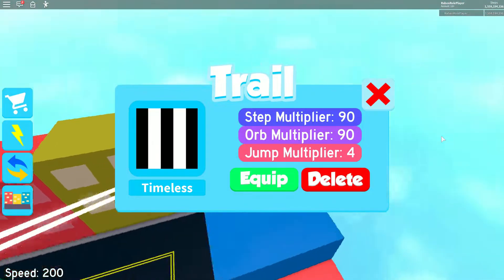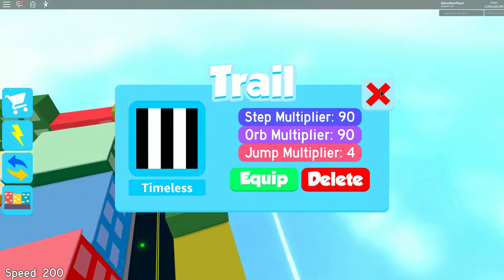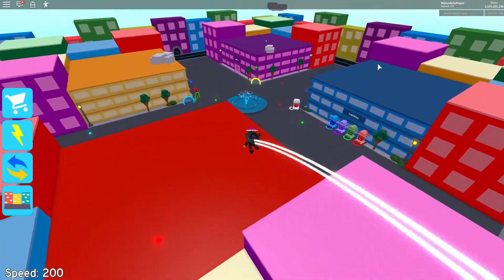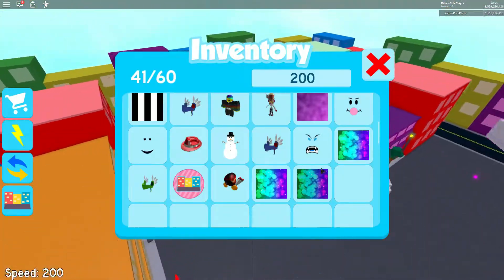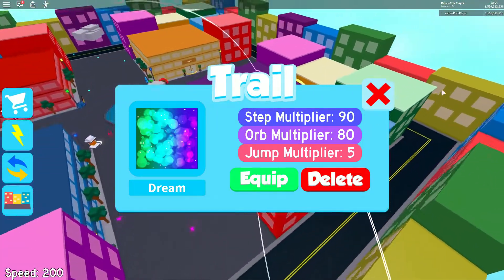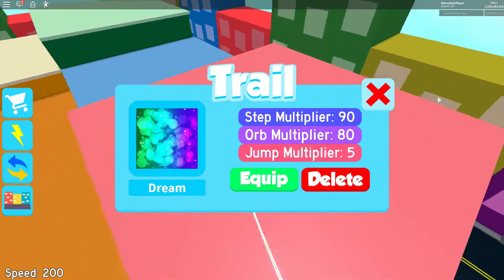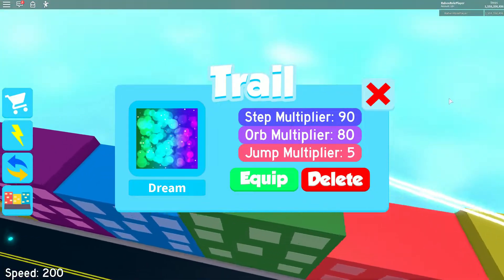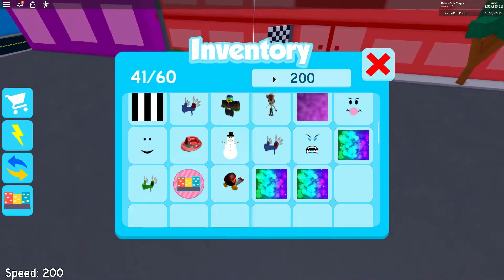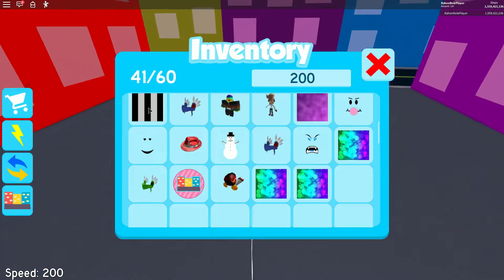The Timeless Trail has a 90 stat multiplier and 90 ore multiplier, with a x4 jump multiplier — it's the best in the game, no surprise. The Dream Trail has a 90 stat multiplier and 80 ore multiplier, with a x5 jump multiplier — higher than the Timeless. So the stat multiplier is about the same, but we're going to test them on the orbs and other things.